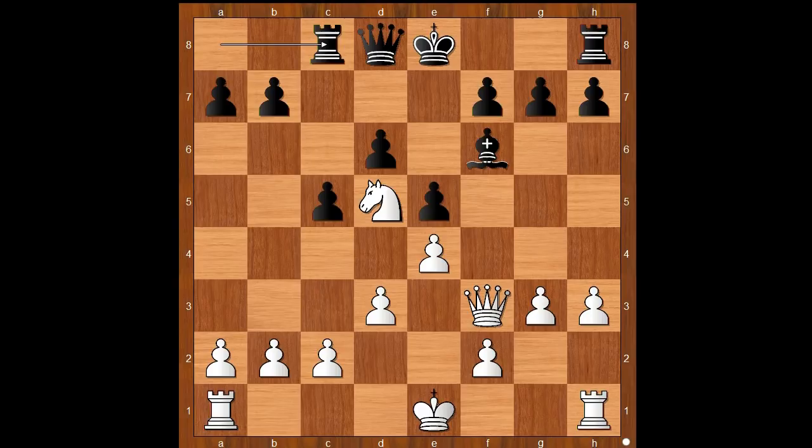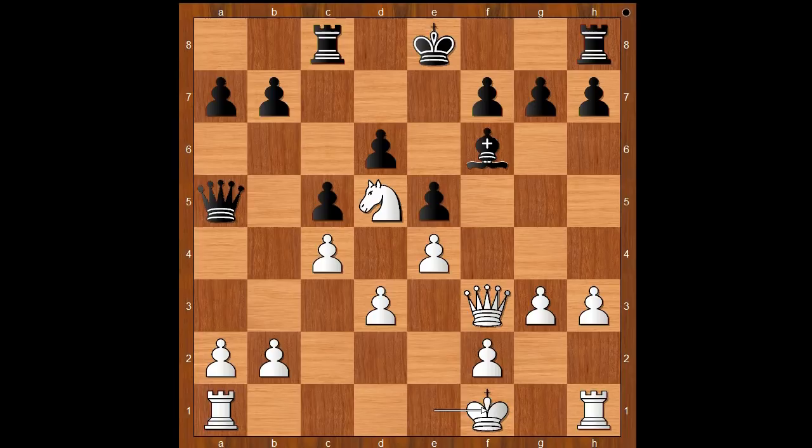Rook to c8, c4. Perhaps castling should have been considered — never mind, c4 is not a bad move. Queen to a5, check. King to f1, rook to c6.